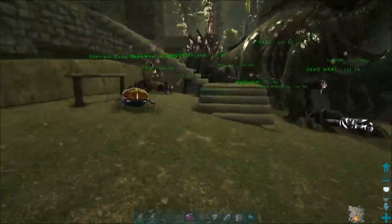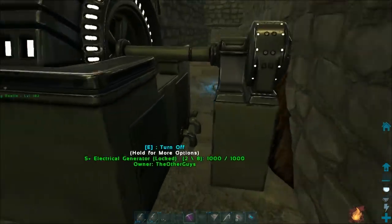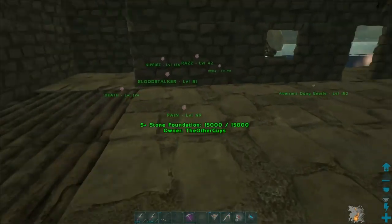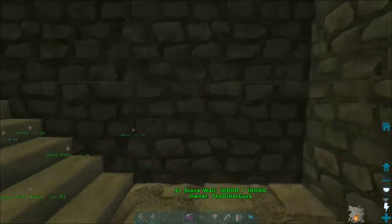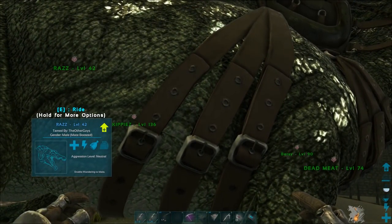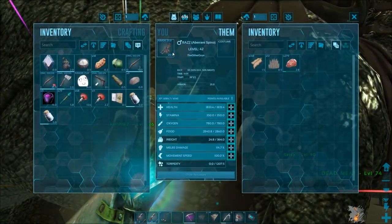The only weak point is if something comes down through the back, but that's never happened yet — I'll probably put a wall there at some point. The gasoline has been holding out really nicely for a couple of days. Also, I put saddles on all my ravagers and all my spinos, because saddles add like 25 armor.